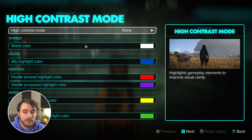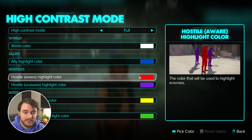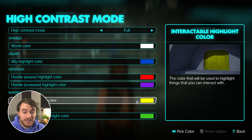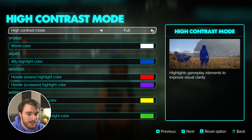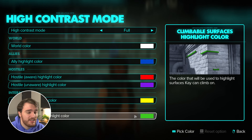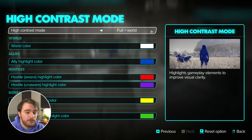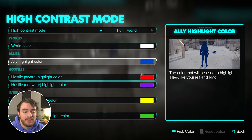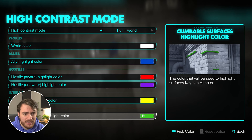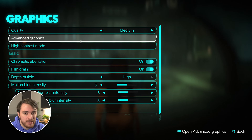We also have a high contrast mode section, which is fantastic especially for those who need it. Full lets you see different things in-game like interactable objects and enemies a lot easier. If you find yourself getting stuck in-game, I'd recommend coming in here and just turning it to full so you can see interactable objects highlighted, climbable surfaces, and things like that which may otherwise be hidden behind fog, snow, etc. There's also the full plus world mode, which makes everything white and super easy to see, especially if you're hard of seeing. For now I'll leave it off — there shouldn't be a performance impact, and if you need it, you need it.